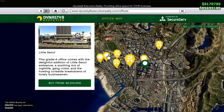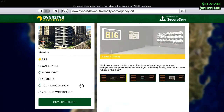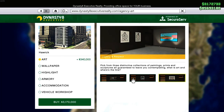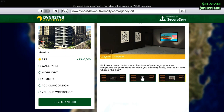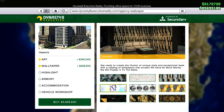I went ahead and selected the most expensive one, but if you're strapped for cash you can choose the most affordable option for you. Now after selecting the agency you need to customize and set it up. You can ignore all the cosmetic items and go for the armory and the vehicle workshop.